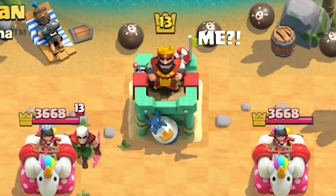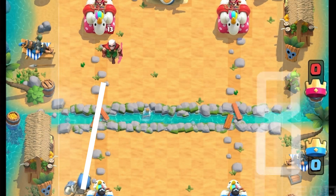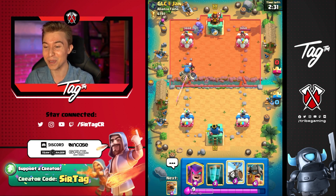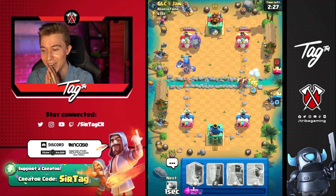Maybe this guy will be running PEKKA — who knows. So Giant Skeleton is not gonna be aligned with the Magic Archer so we don't have to face the full fury of geometry. And I don't know what I'm playing against — this seems to be a lot of splash damage.